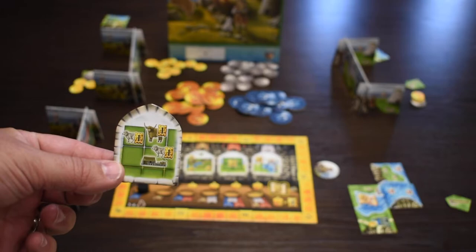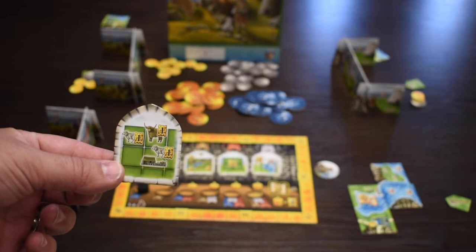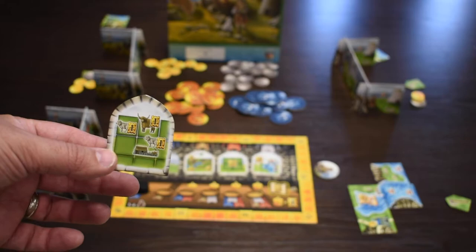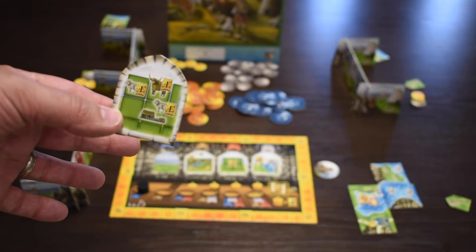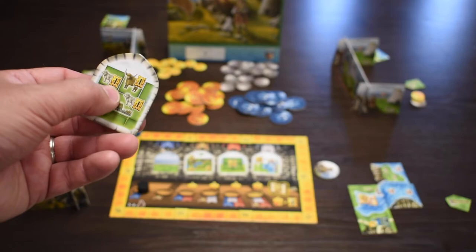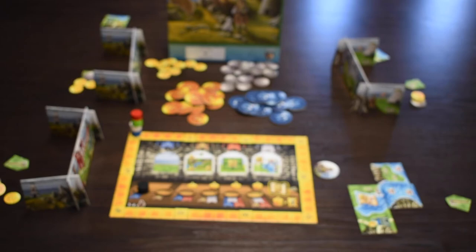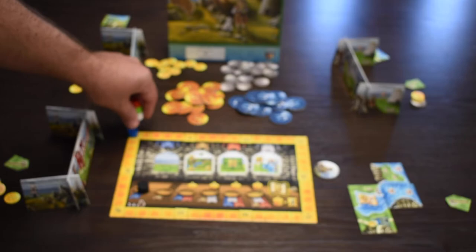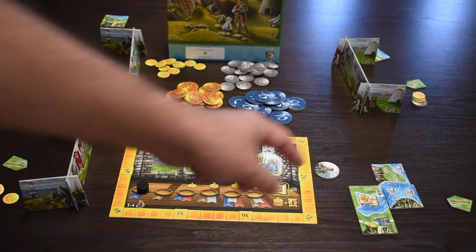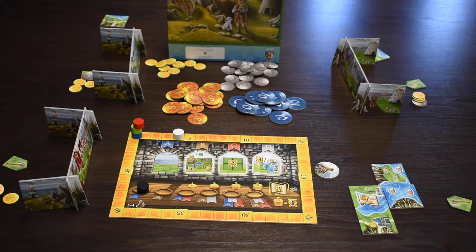Let's take a look at one of the scoring tiles. This one says you get one VP for each sheep and each cattle that is orthogonally or diagonally adjacent to a farm in the clan territory, and also one victory point for each sheep and each cattle that is on a farm tile. It's a fairly easy one to score early on — you won't get tons of points but you'll get some. The farm is that little building on the tile, and the animals show up on the tiles as well. These symbols are fairly small, so be aware of that as you start to play.